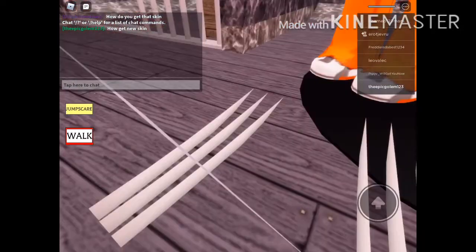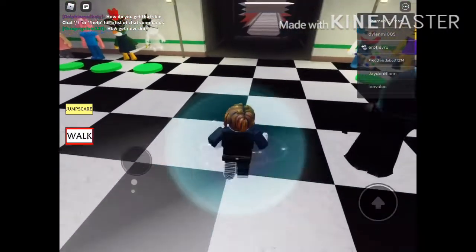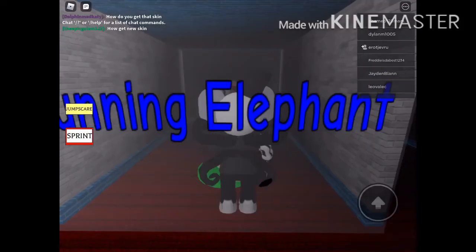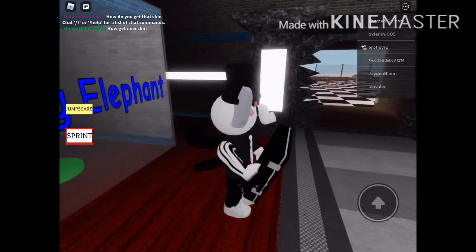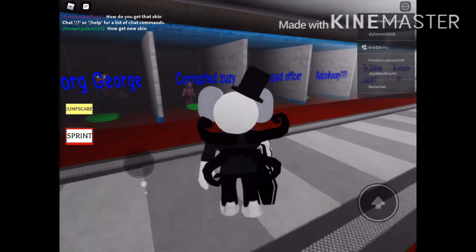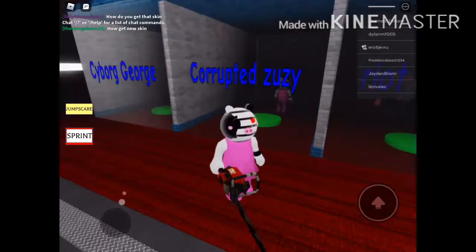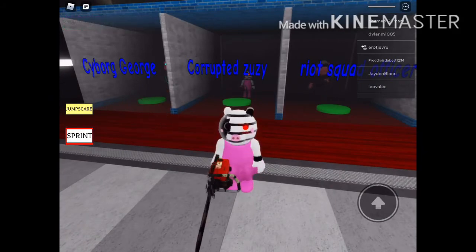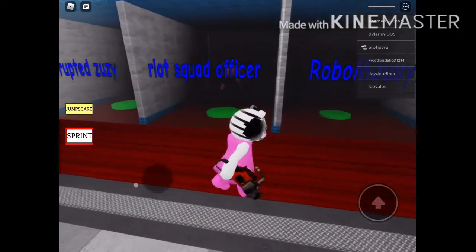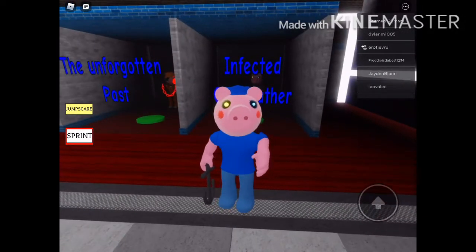I love this new skin, I really do. I really want to play around with it more. The second newest one, cunning elephant, is in the gallery map. I love this skin — my favorite skin at the moment is corrupted Zuzzy, which has been since I played this game about a day or two ago. Right now I'm the infected grandfather.